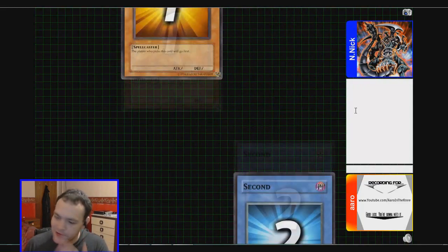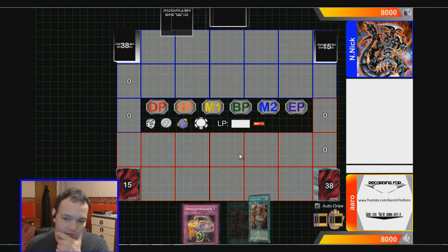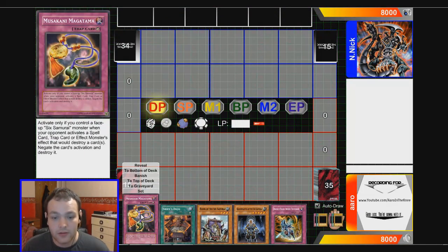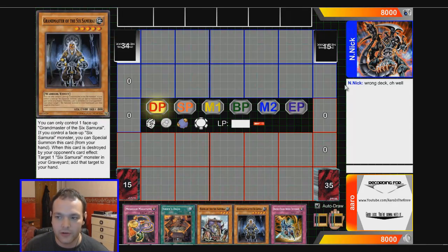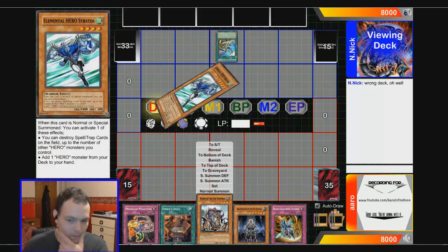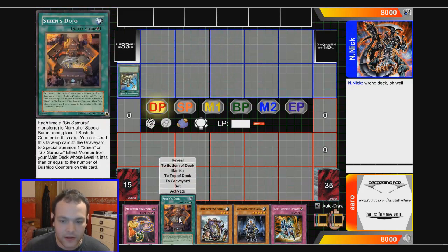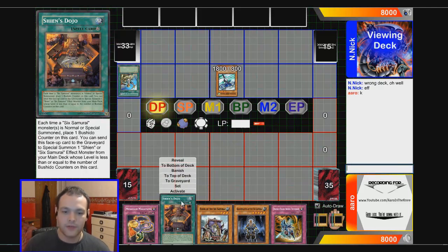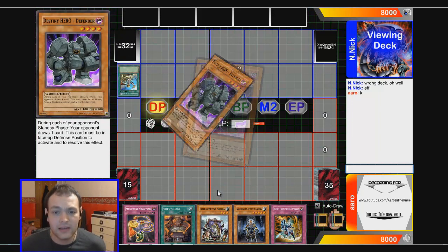I've got to stop picking paper, I swear to God. I hope he doesn't just go crazy on his first turn. That's a decent hand — I like this hand. We've got Dojo and we've got Double-Edge and the Grandmaster. Dojo means we can special summon off that. Dojo will have two counters so we can get the two-star tuner Six Samurai so we can make the five-star synchro.